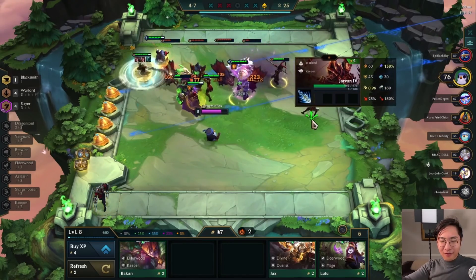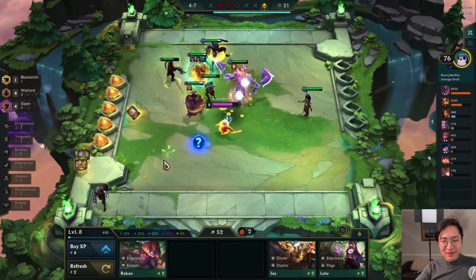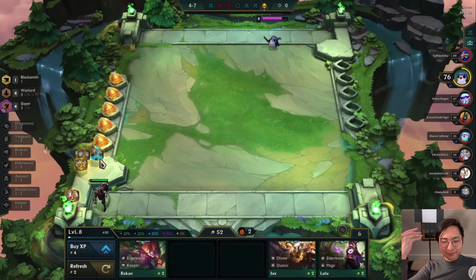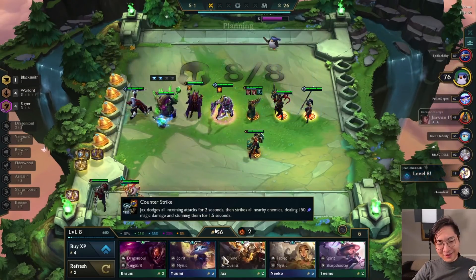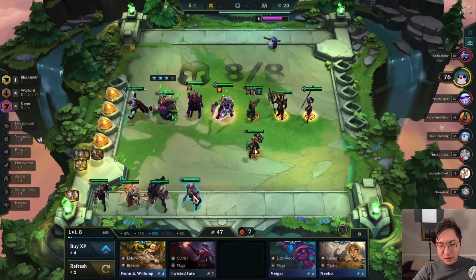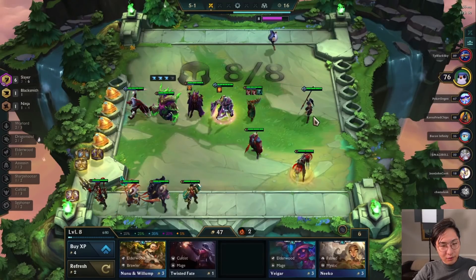You see a Chosen Olaf in your shop and you have decent items for it — just go ahead and take it. Unlucky, because we get the Rod here for Katarina, so we could have had Hand of Justice, Quicksilver, and Gunblade for Katarina. It's a little unlucky, but life happens sometimes. So we roll down here because I really want the Tryndamere two-star and want to find the other Slayers. We find the six Slayer so we go ahead and swap that in, taking out the Nidalee.